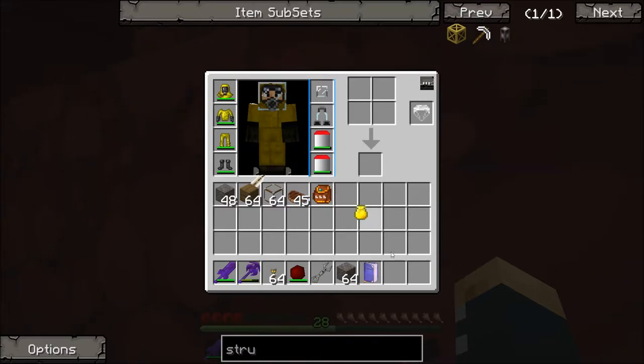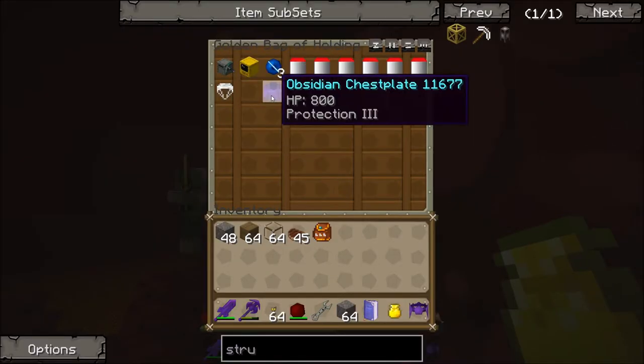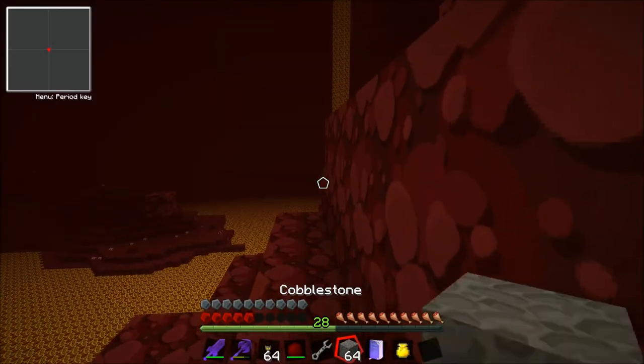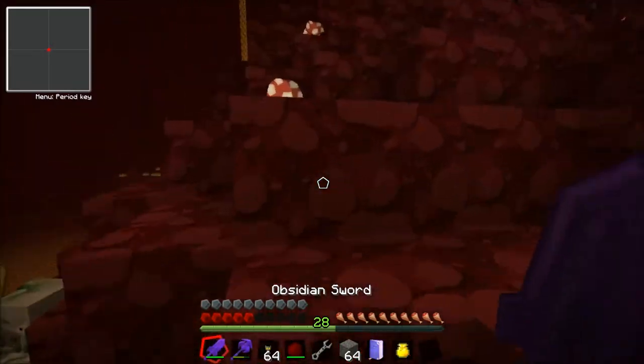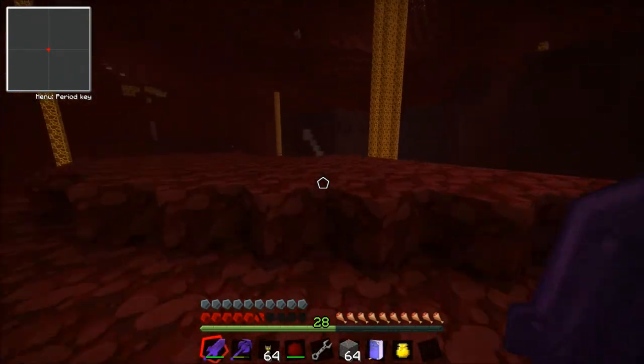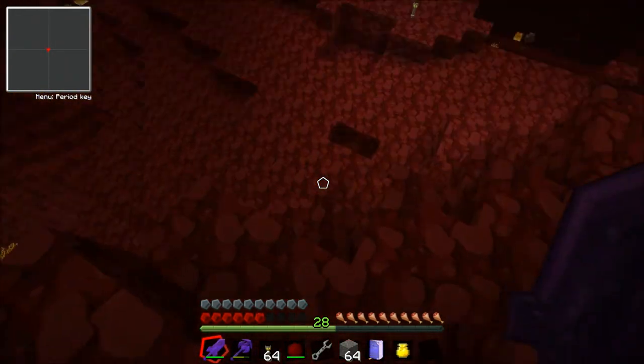Let me get my armor on - I've got some obsidian armor now, which is pretty awesome. I've got some pretty nice enchants, well pretty basic enchants, but they do the job. It doesn't really matter if I die too much because we don't lose our items in Amps. It's good.